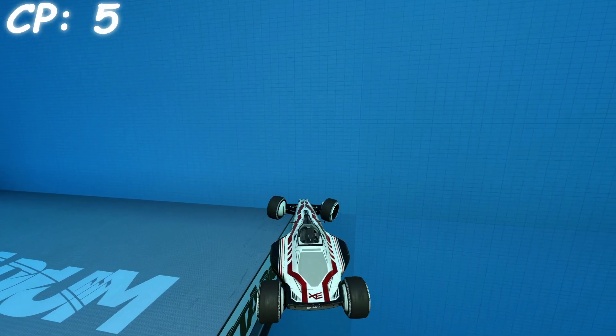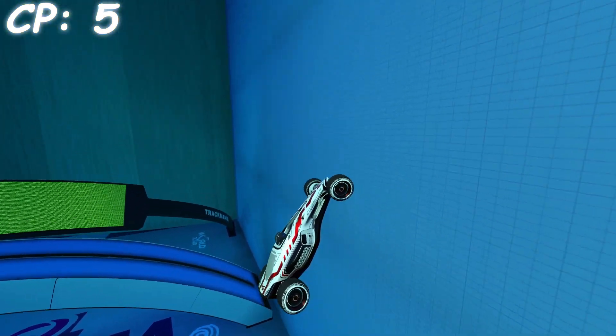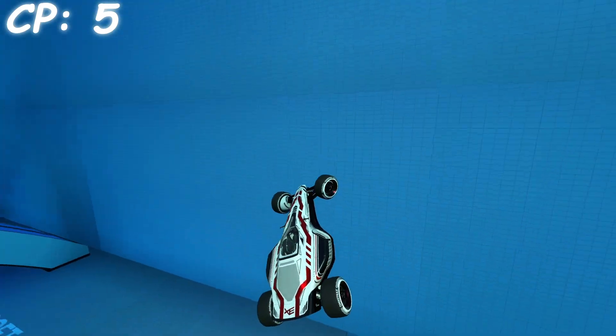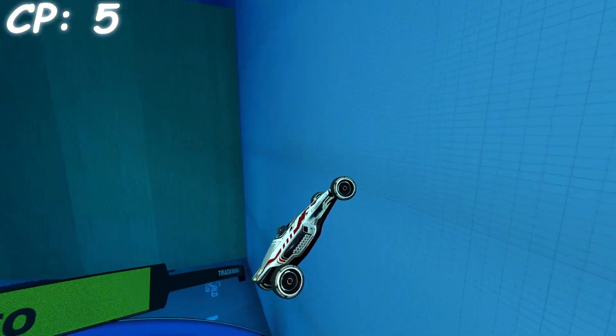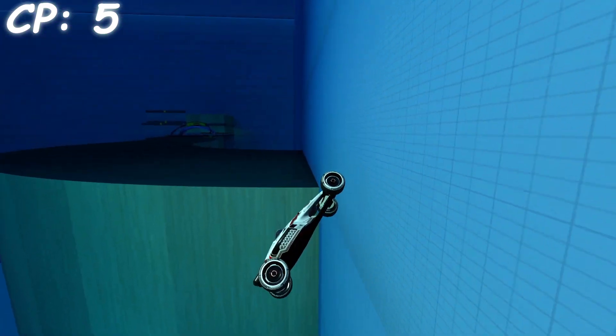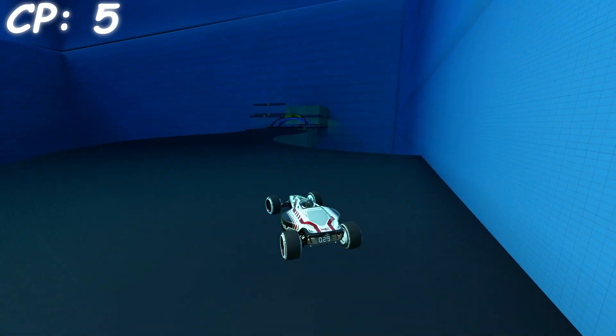On this checkpoint you have to do a ledge boost. A ledge boost is performed by having only your front left wheel on the platform while facing the wall. Then you give full gas and your car will start climbing up the wall. Then you just have to do corrections for your car to go a tiny bit left and land on the platform. And then you just cruise your way over to the last checkpoint.